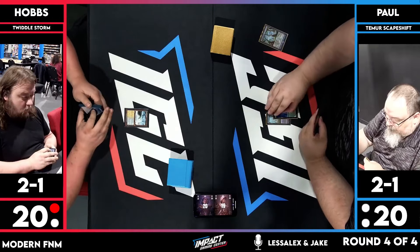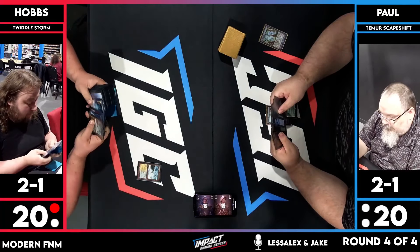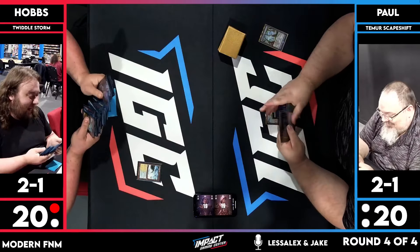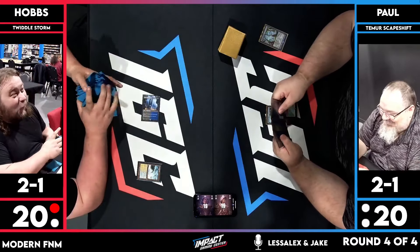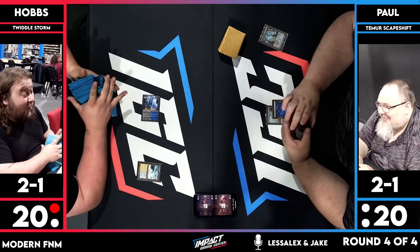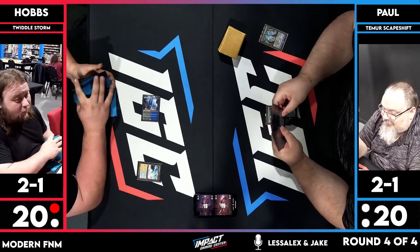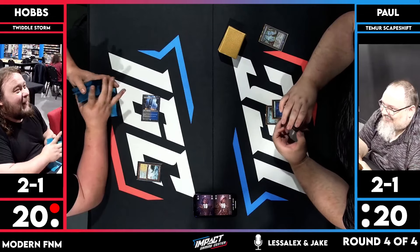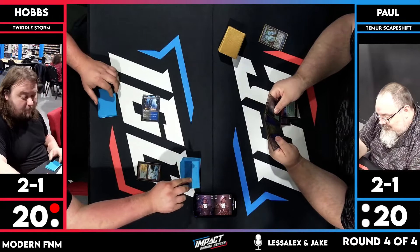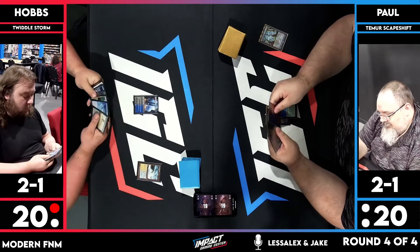Paul has a Boseiju — he's gonna play it. There's no point in holding onto the Boseiju because the land has hexproof so you can't actually target it with Boseiju. I hate the card Lotus Field as a player — it's such an aggravating card to play against. It's a land with hexproof, and if you were just playing it and sacrificing two lands and that was the only thing it was doing, that'd be one thing. But no one plays that card fairly. You're only playing it to be degenerate.